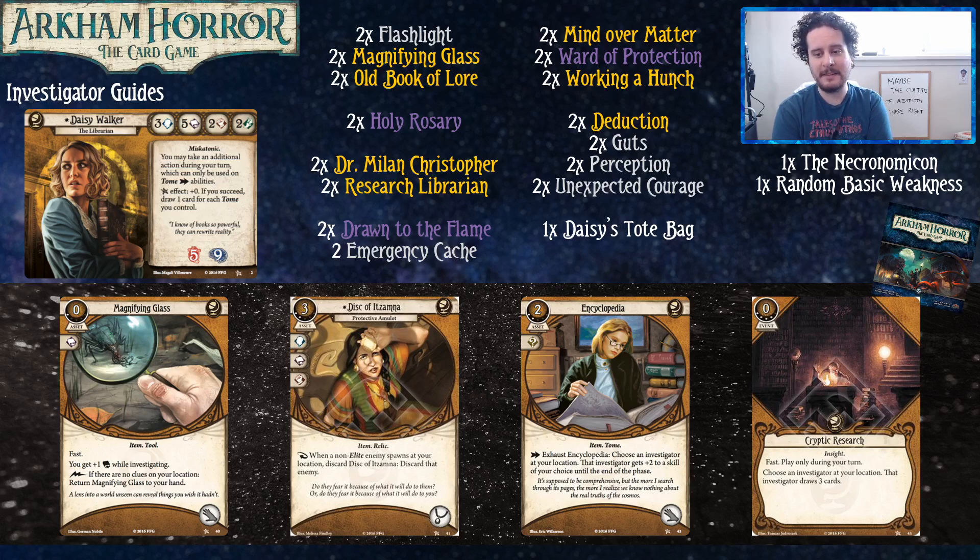Giving people plus two to a skill is really strong — like, hey, monster fighter, you get plus two combat for all three of your actions. Cryptic Research is just nice — you draw three cards, and not just you, but anybody. Alright, we're moving on to the Dunwich Legacy. Here are some of the level zero cards that are added.